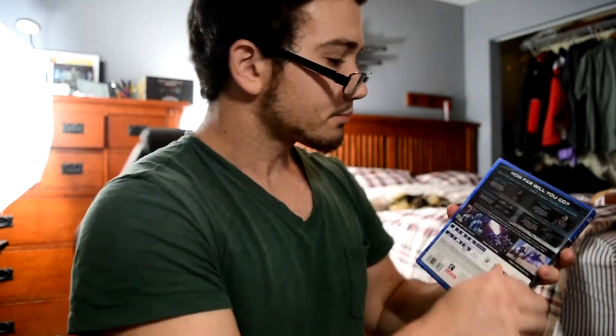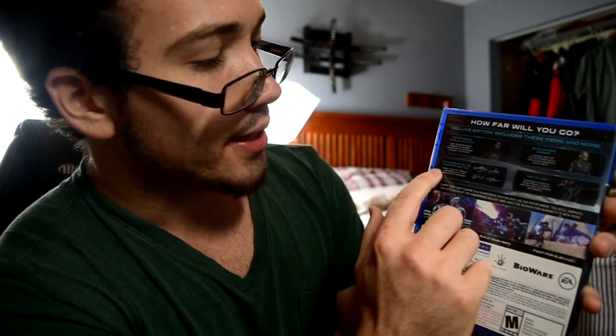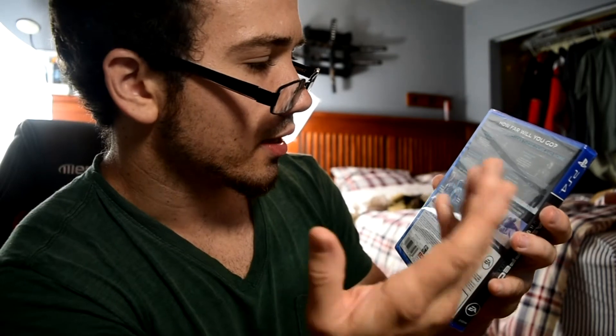So what do you actually get with the Mass Effect Andromeda Deluxe Edition? Hopefully you guys can see this — the Pathfinder casual outfit, Scavenger armor, and the Pathfinder elite weapon set, so you get four weapons: a shotgun, sniper rifle, SMG, and assault rifle. You also get a pet Pijack, which is apparently some sort of space monkey that resides on your ship. I'm not really sure what I'm gonna do with that — I guess it's like some sort of decoration on your ship, unless it helps out with some missions.